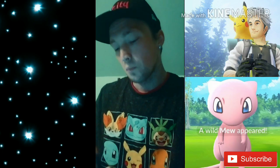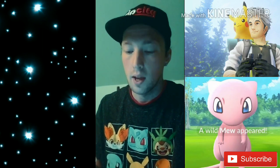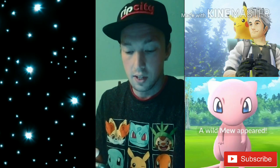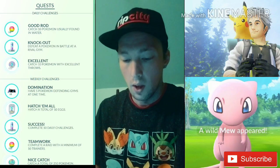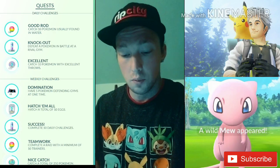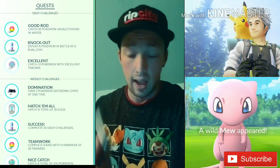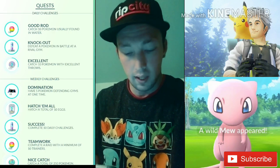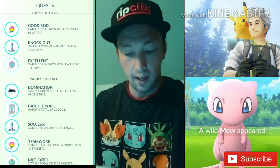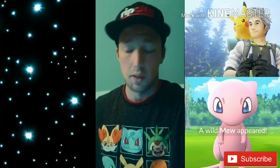Quest templates are a particularly mysterious part of the quest system. Combined with the seed and context attributes, it's likely that quests will be generated for you based on a template. The template includes the following attributes: experience, items, Pokemon encounter, stardust, candy, quest, and avatar clothing. Those are some of the rewards. You've also got the stamp system as well.